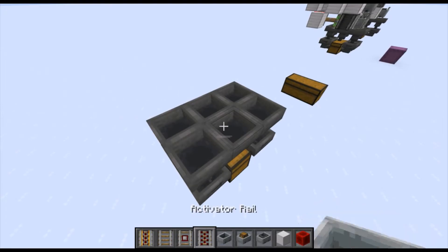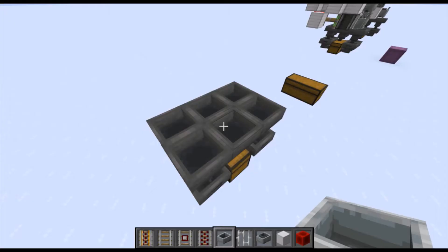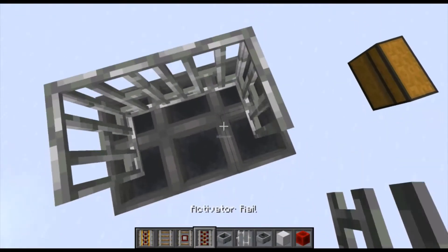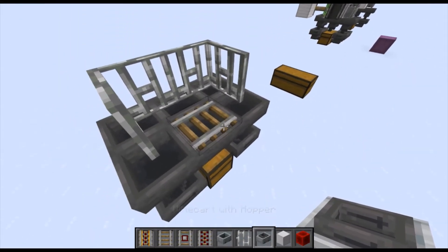Now you need to set up for the hopper minecarts. Grab your iron bars and place them in a U-shape on some of the hoppers. Then place down a rail.